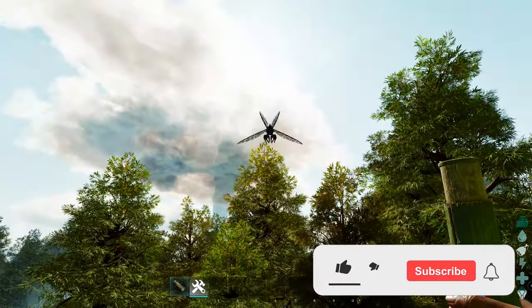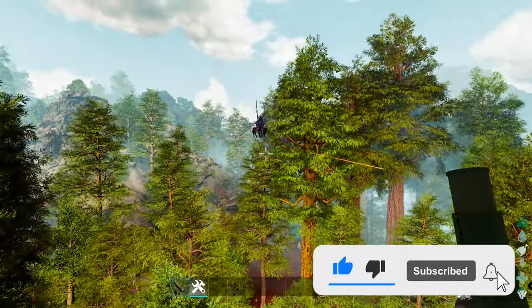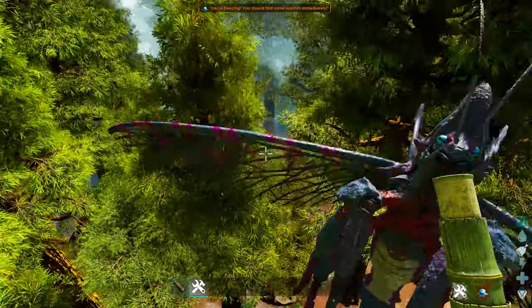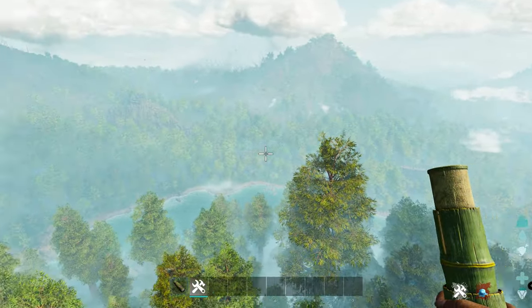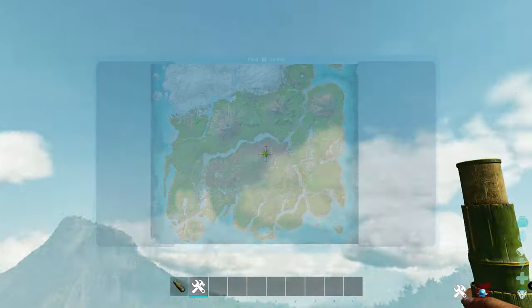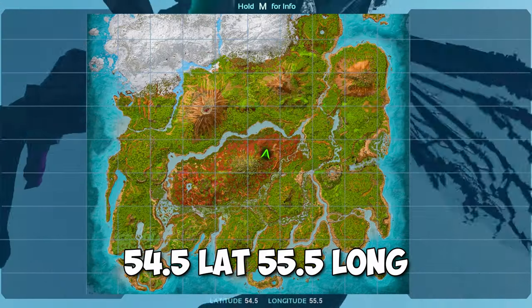So we just located another Rainio. Let's take a quick look at the level — level 65 male. Very nice. For the landmarks, we are inside the Redwoods and close to the green obelisk. Location on the map is at 55 lat, 55 longitude.